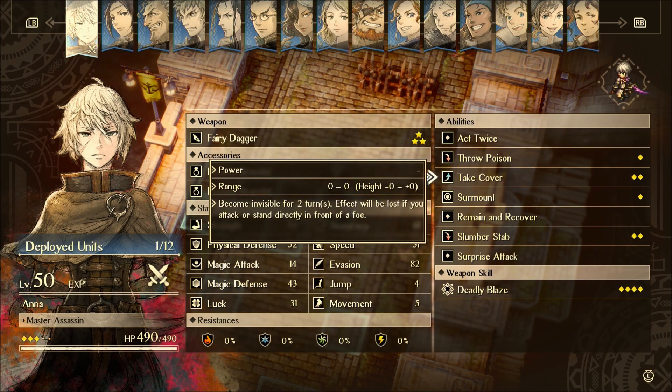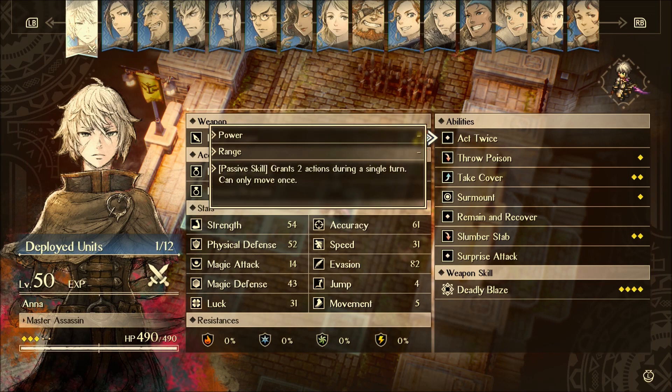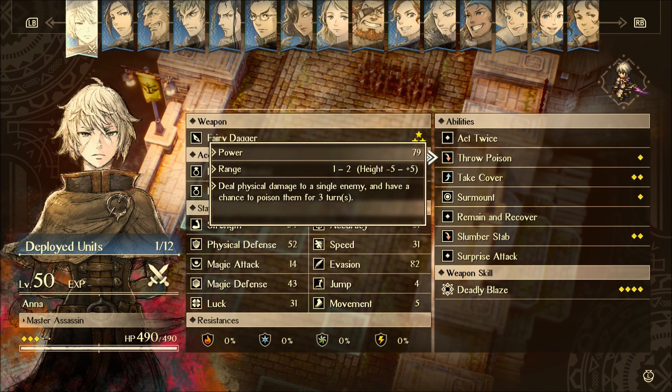Next up is Take Cover. Take Cover is insane. It says: become invisible for two turns — effect will be lost if you attack or stand directly in front of a foe. You can be invisible indefinitely if you want to — every other turn you just use Take Cover again. It does cost 2 TP though. Once you kind of run out of TP, you won't be able to take any other actions that use TP if you want to remain invisible. What you can do is go invisible for one turn, then the following turn just not take any actions against an enemy and you'll stay invisible. Then the following turn you can attack and go back invisible again.